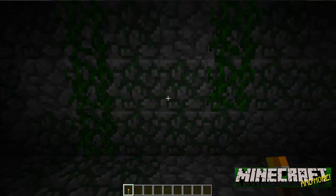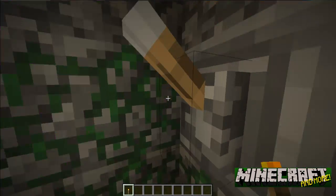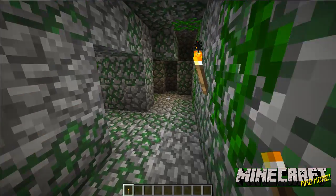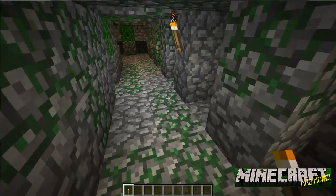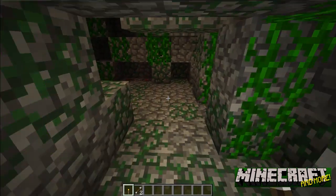There we go — now we've got a torch so we can go and have a look. Alrighty, so let's just flick these levers. I see a trip wire — I'm not that much of a newbie.